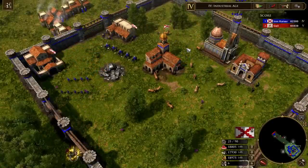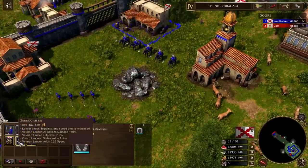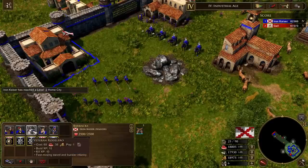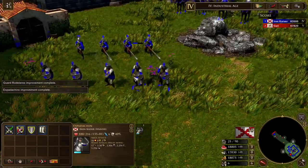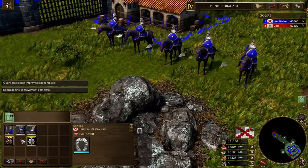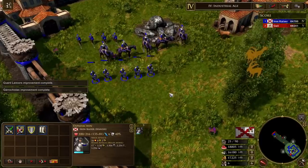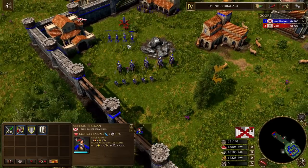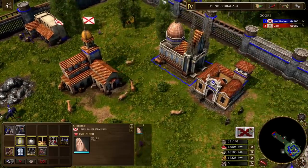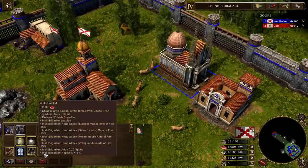Taking a look at the Spanish, they do have three Royal Guard units. However, two of them are Spanish unique units. We have the Veteran Lancer, which upgrades to the Garochistas, and the Rodolero, which upgrades to the Espada units. I don't believe these designs are new. From their church, they get Royal Alabarderos - shipping 13 Halberdiers from the homeland - and Wild Geese, which ships a large amount of the famed Wild Geese Irish Brigadiers from Ireland.